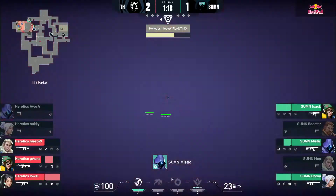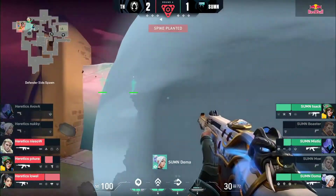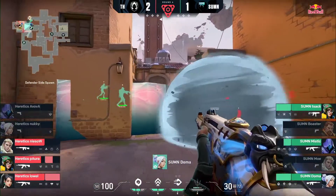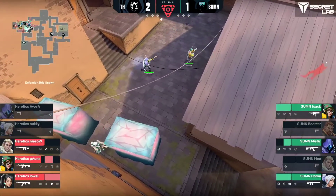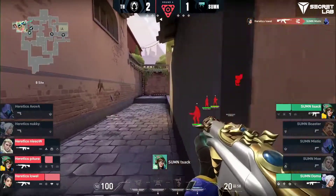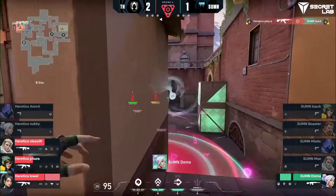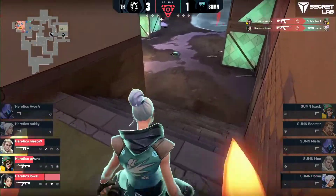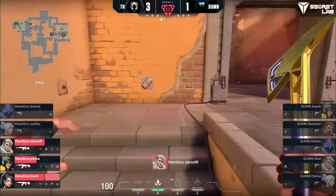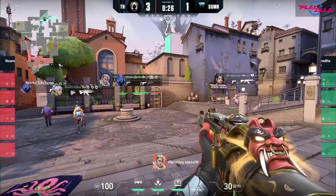The spike is going to be planted — it's a 3v3. Moe is absolutely huge finding those two, making it all but possible once again for Summon to pull off this. Diamond does get the crack in the wall here and all three are going to stack up. Worried about that B main presence. Lowell will actually find the wall bang onto Mystic. Jack's thrown into this one — he knows the time is ticking. Paura's not going to let them get a step forward and it's shut down. Very nice post-plant. We've seen the two looks — the successful retake from Summon and a very solid post-plant from Heretics.